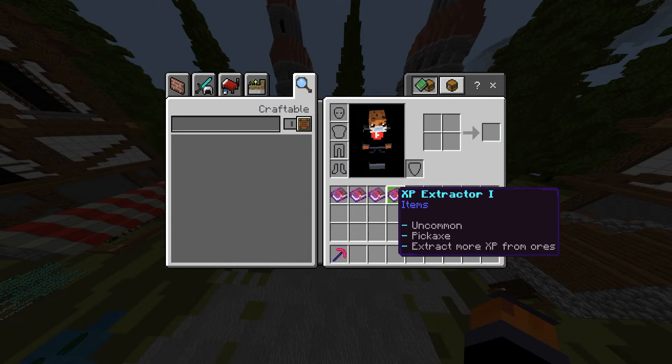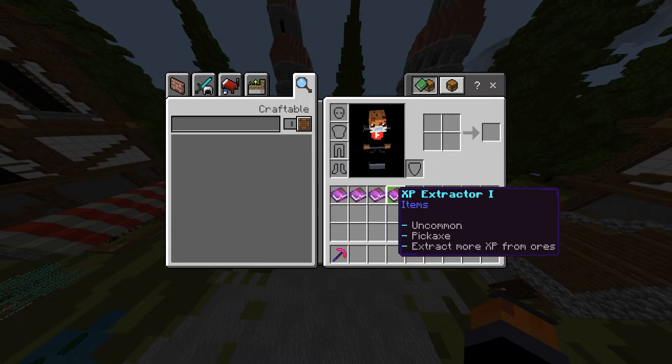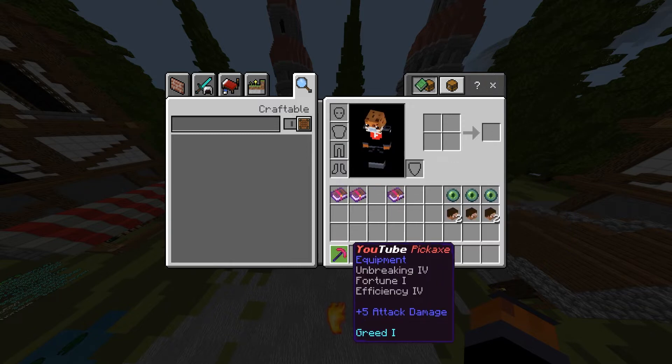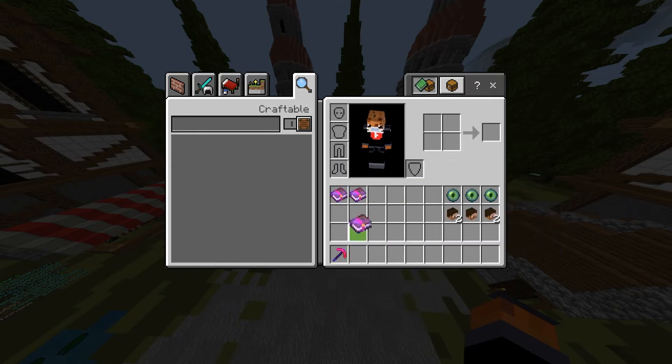This one says 'Pickaxe, Uncommon' and 'Extract more XP from ores.' For example, another one says 'Uncommon Pickaxe, you gain extra money while mining.' So let's add these to our pickaxe — we got Greed 1 and XP.